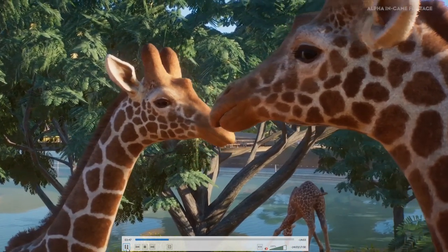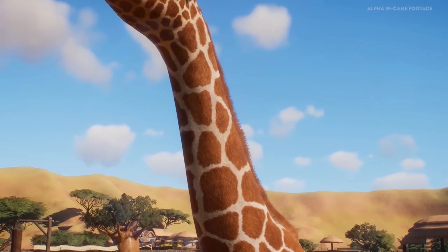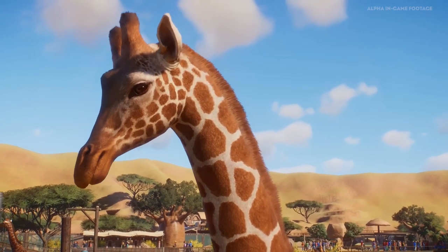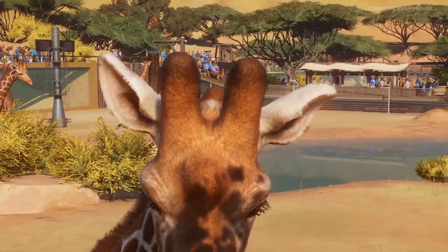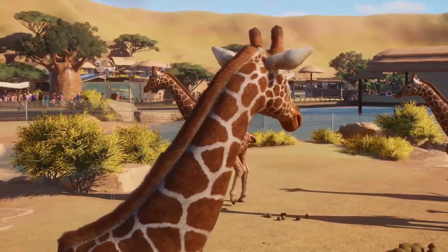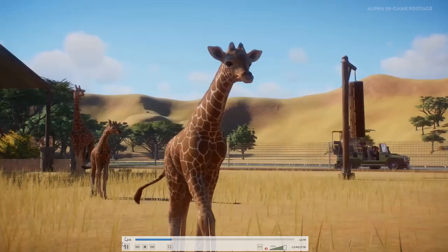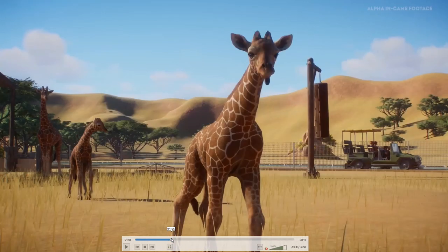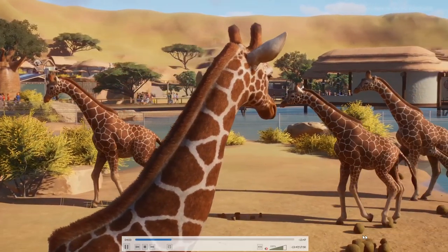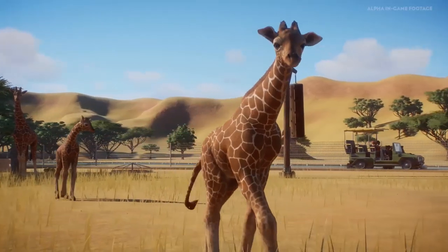I just want to make sure we have another lovely look at our animals. Oh, look at the detail - it's simply astonishing. We can see the poo. Wait - there's a little detail I just wanted to show you: the poo is just kicked by the giraffe. So it actually has some physics and reacts to the terrain - it's just a little detail but I found it very interesting.